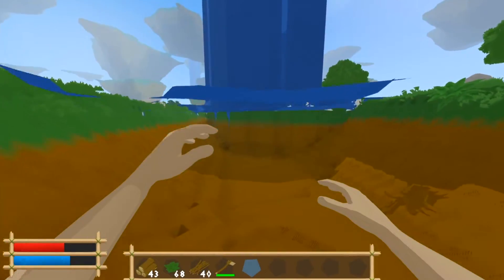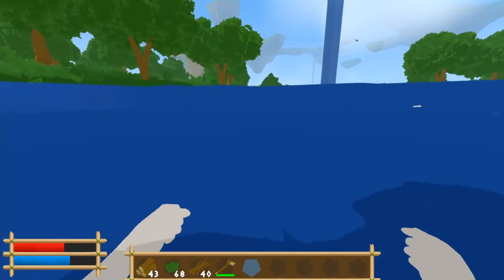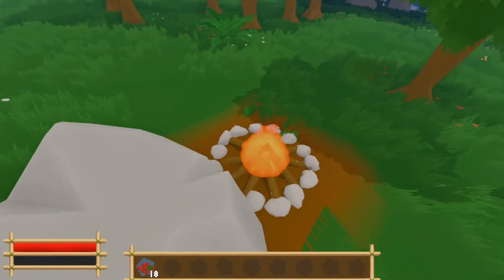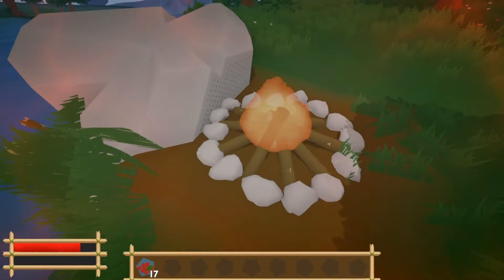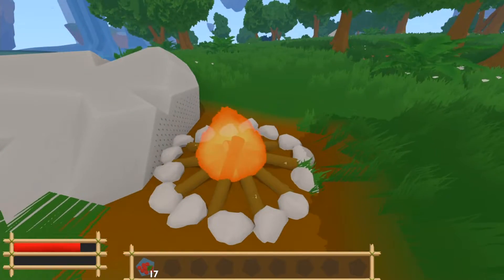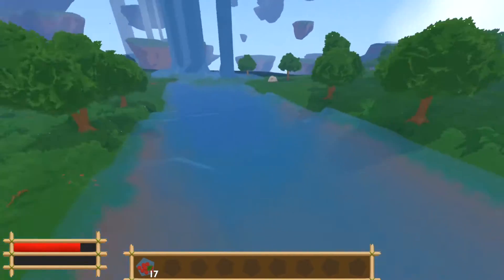As mentioned in the last devlog I am going to finally add the water mechanic — so here it is, a basic swimming mechanic. Obviously the water still looked like crap so I had to change that as well. Over the course of working on the water I had a transparency bug which changed the look of the fire, and honestly it looks way better than before so I kept it. I also made some adjustments to the fog while working on the water, though this isn't the final result yet.